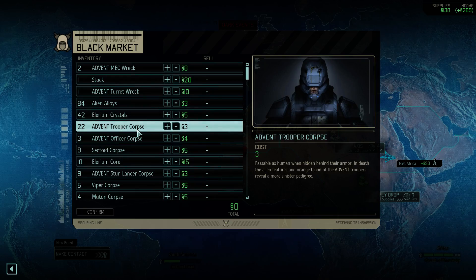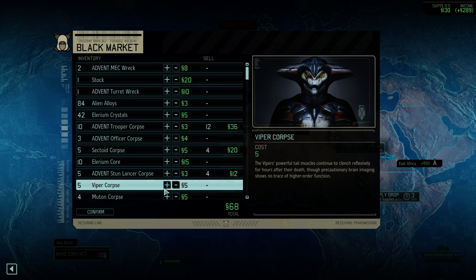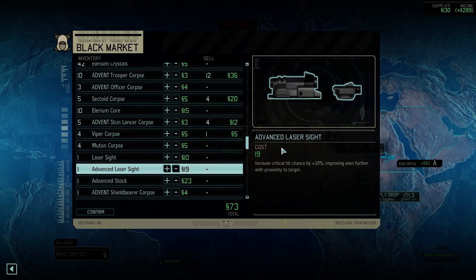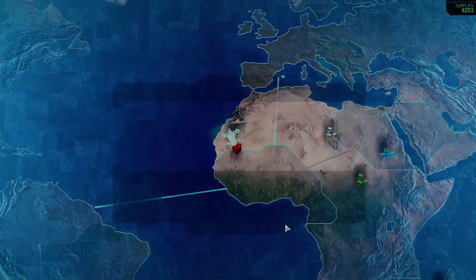I'm pretty sure I don't need 22 Advent trooper corpses. Let's go to like 10, give us some Sectoids down to like 5, and like 5 of these — 4 and 4 seems good. That gives us 73 supplies. Cool, I guess that's good.